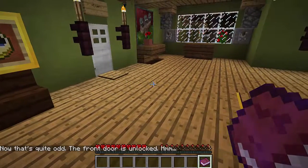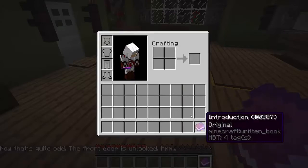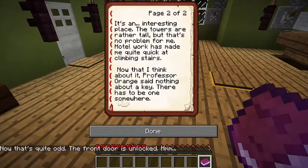That's quite odd — the front door's unlocked. So this is a book called Introduction. I've been searching for a housekeeper job for ages now and I think I finally struck it. A man named Professor H. Orange called the other day with an offer. This is his house. He didn't give me very many details, so I'm hoping he's around. Professor Orange said nothing about a key — there has to be one somewhere.